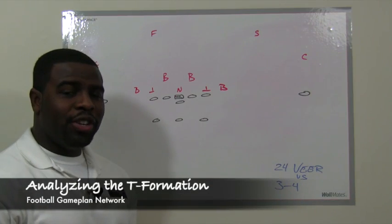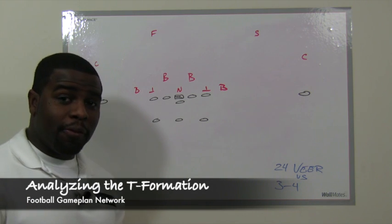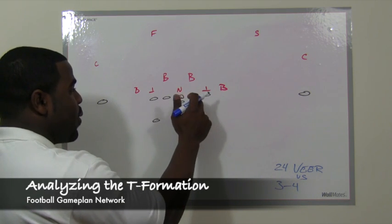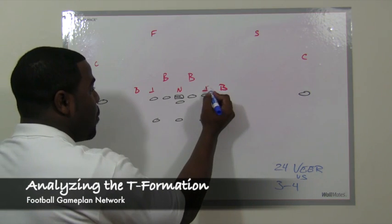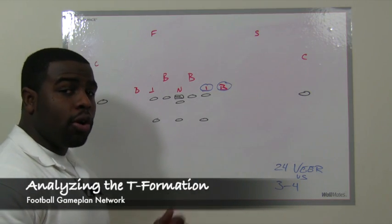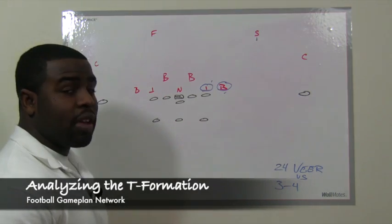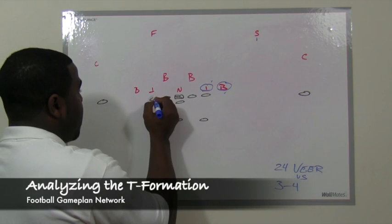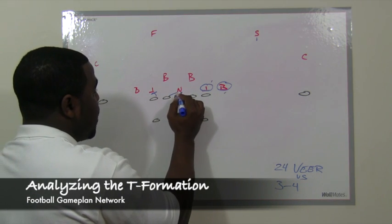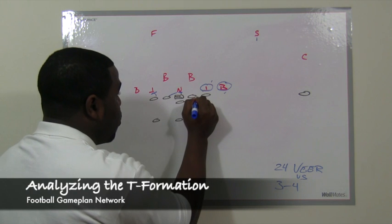One of the staples of the T formation is the veer option. We're going to show you the 24 Veer versus the 3-4 defense, or 50 front. The four hole is in between the guard and the tackle — that's where we're veering off. We do not block the tackle or the outside backer, because those two are the option guys. The dive guy is the fullback, the quarterback's read is that first option defender, and the pitch guy handles the alley defender. The center and backside guard double down on the nose to create an opening for the fullback to shoot through the four hole.